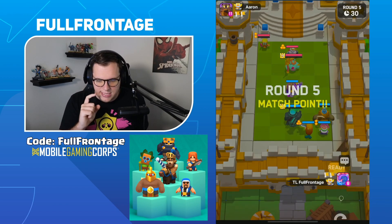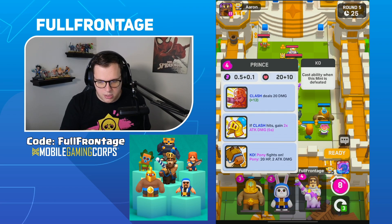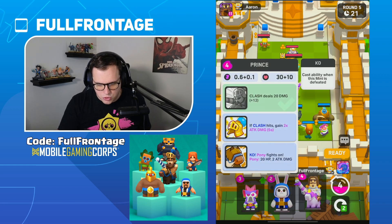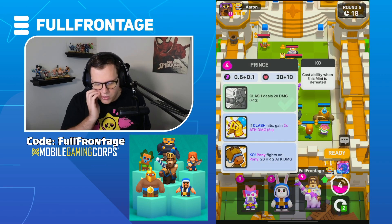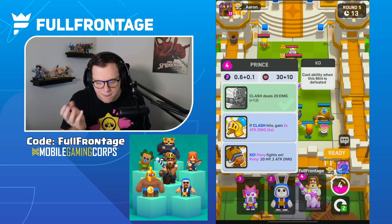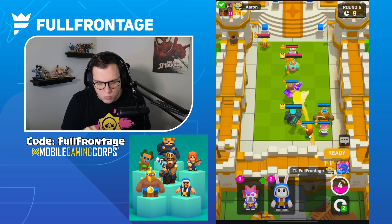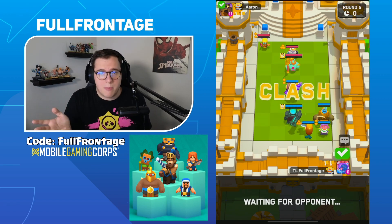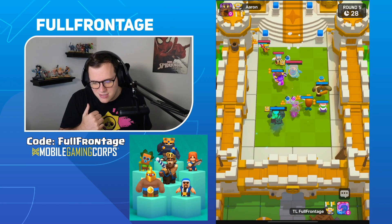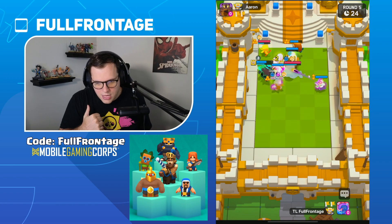We definitely have to take this Wave Master Royal Ghost player down. Clash deals 20 damage — that's going to be huge. I kind of want to go with the Pony ability on the Dark Goblin because the Royal Ghost will just kill it otherwise. The invisibility lasts six seconds but the attack speed boost only lasts five seconds, so the Pony ability is the better choice here.